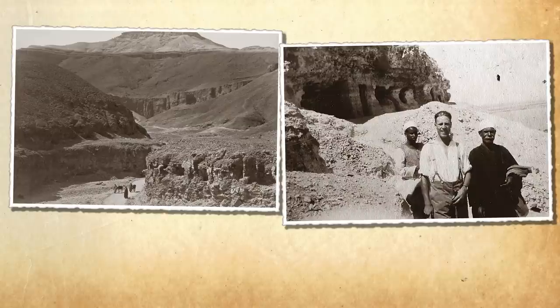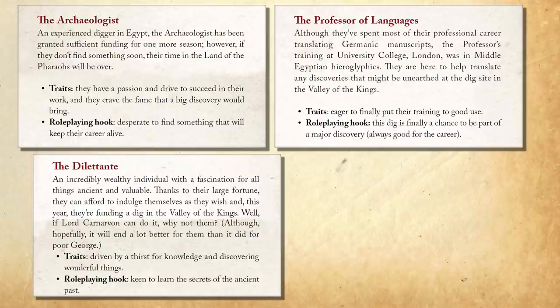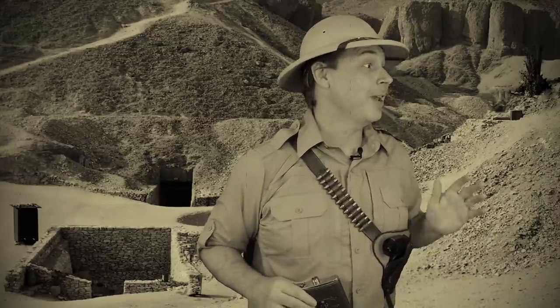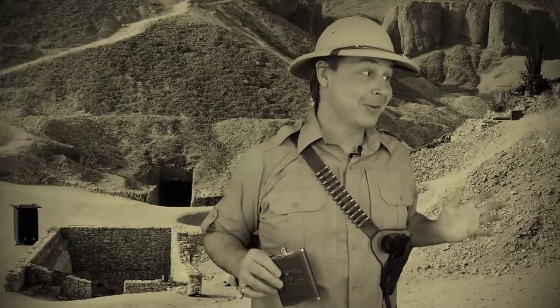The adventure is set in the Valley of the Kings, since our heroes are leading an archaeological dig. We have an archaeologist, a professor of languages, the dilettante who's funding the expedition, and the dilettante's bodyguard, a former soldier. The diggers have just uncovered a tomb entrance buried in the sand, and using ropes and pulleys have hoisted up this giant stone slab sealing the entrance. Our heroes, wanting to be the first in this newfound tomb, are going to be the first to step inside. Holy crap, guys — after weeks in the desert, we have hit paydirt.